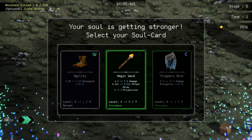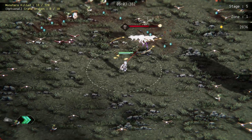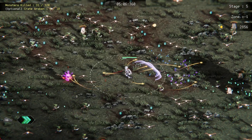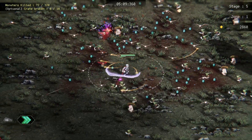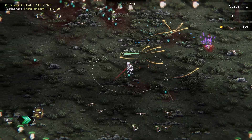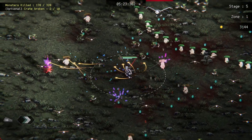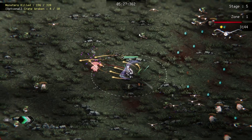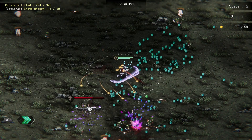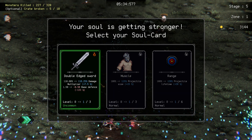Let's go magic wand, more projectiles, orbital. So the bats tend to be really easy to take down. Base damage or attack speed — attack speed, let's just get that attack speed going here. More crates to break, this time 10 of them. That's four.